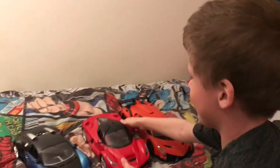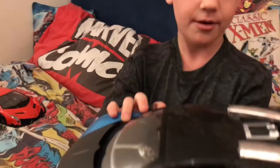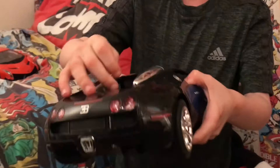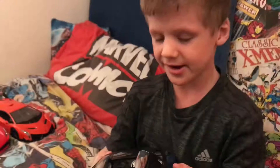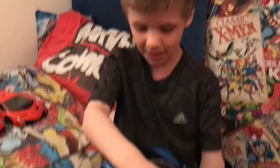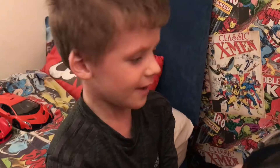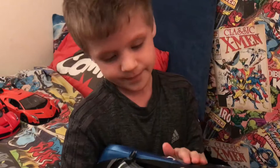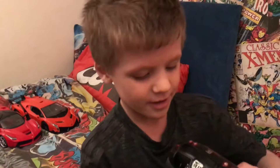Now I've got the blue Bugatti Veyron. What I like about this is because it goes very very fast. The doors don't open on this one. It's blue and black and the Bugatti sign is here. It's got real tires — as you press down on them — headlights, back lights, the logo, the petrol cap and another petrol cap. It's really nice, I love the Bugattis. We've got the exhaust and the extra lights.